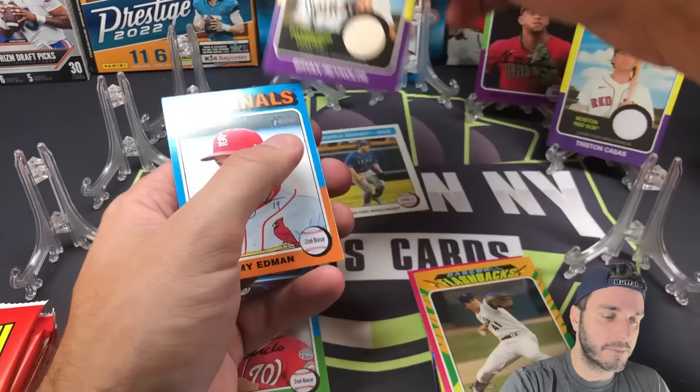Hoping for maybe some numbered cards out of hobby this year. Abner Uribe rookie card. New Age Performers is Max Scherzer, and Jordan Adams rookie card. Over to the monster side.